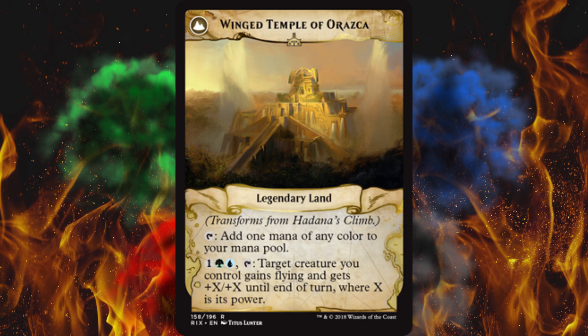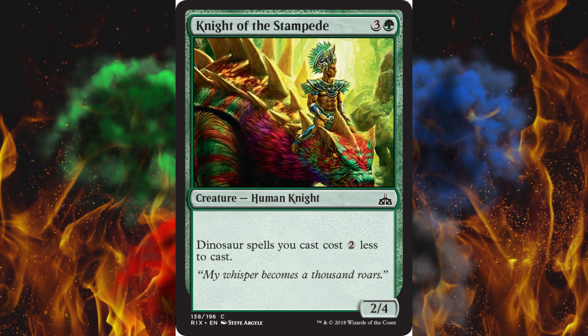Next up, Knight of the Stampede — Dinosaur spells you cast cost two less to cast. Are you kidding me? Yes, this costs four, but this is ridiculous. There are now like three, four, or five cards that do this. Utterly ridiculous.